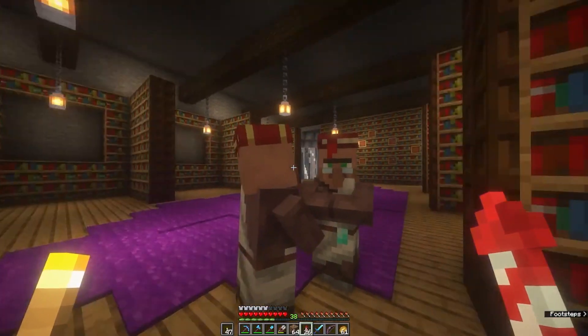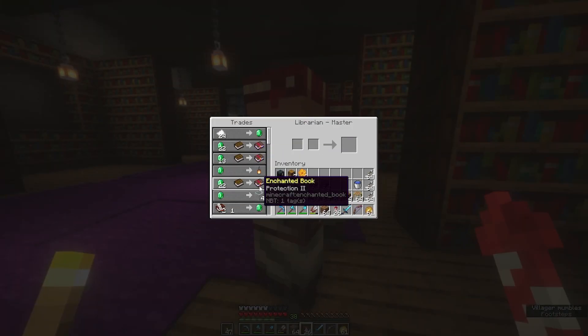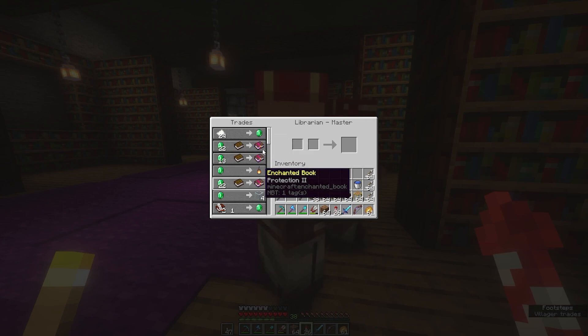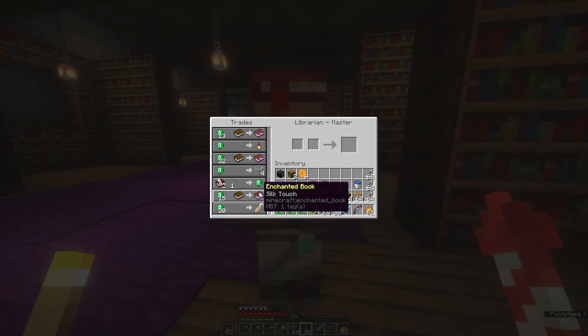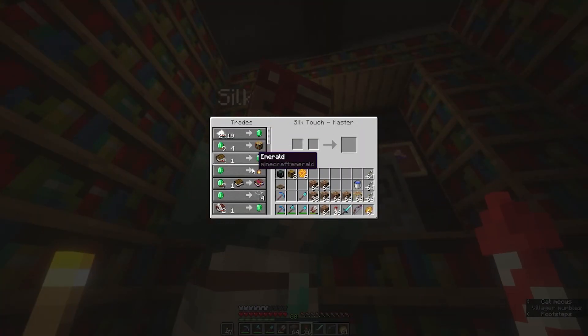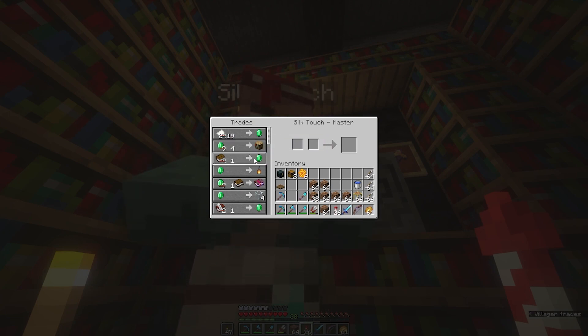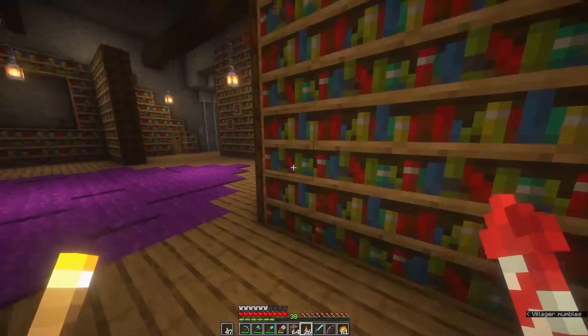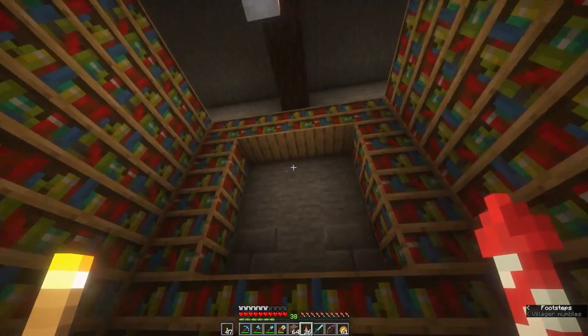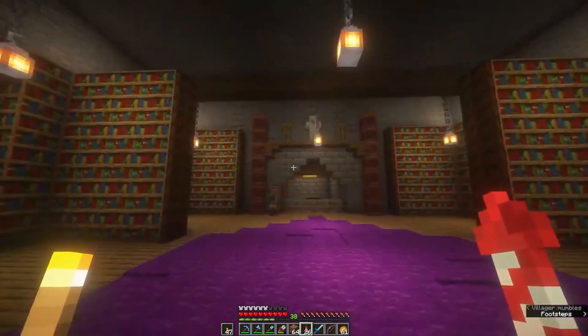I need to buy more name tags and name this guy — whatever he sells: Protection 3, Looting 2, Protection 2. What a rip off my dude. Well, he's got Silk Touch. What's this other guy got? You're a Silk Touch and you're a cheap Silk Touch.